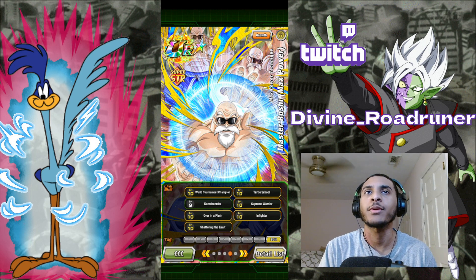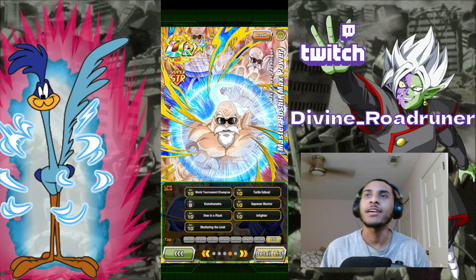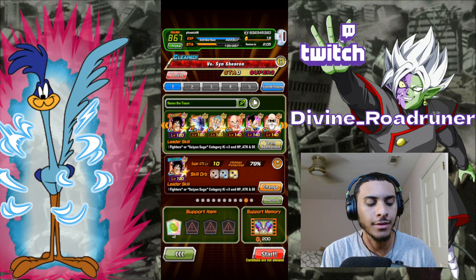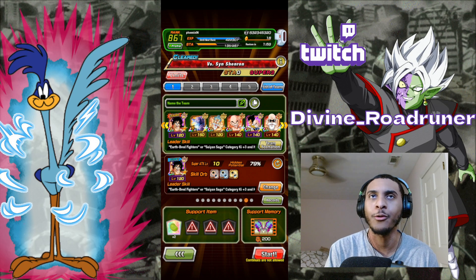In case you guys are curious what I'm dealing with here, got a pesky level 9 Kamehameha, but the showcase must go on. We've got a sketchy boy on the team, Max Power Jackie Chun. He's a Kamehameha support type unit. Let's hope he doesn't get us cooked.